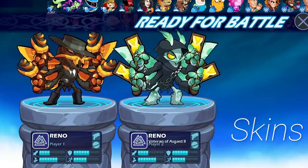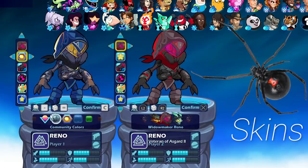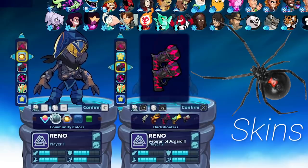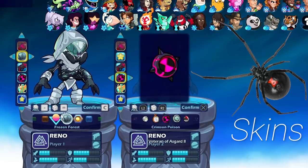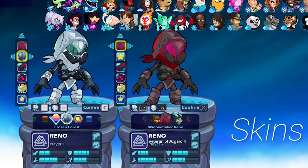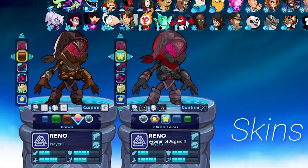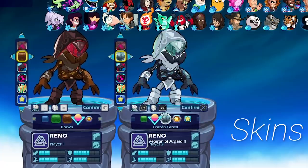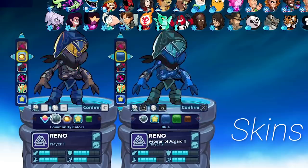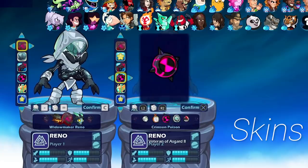Last but not least, we have Widow Maker Reno, inspired by the black widow spider. The blasters look incredible, and the orb skin — when they actually fight, the orb glows and lights up, it looks super cool. This is probably my favorite Reno skin because it's so creepy looking, and black widows are just so deadly. I really hope they make a wasp or bumblebee skin for Reno too.